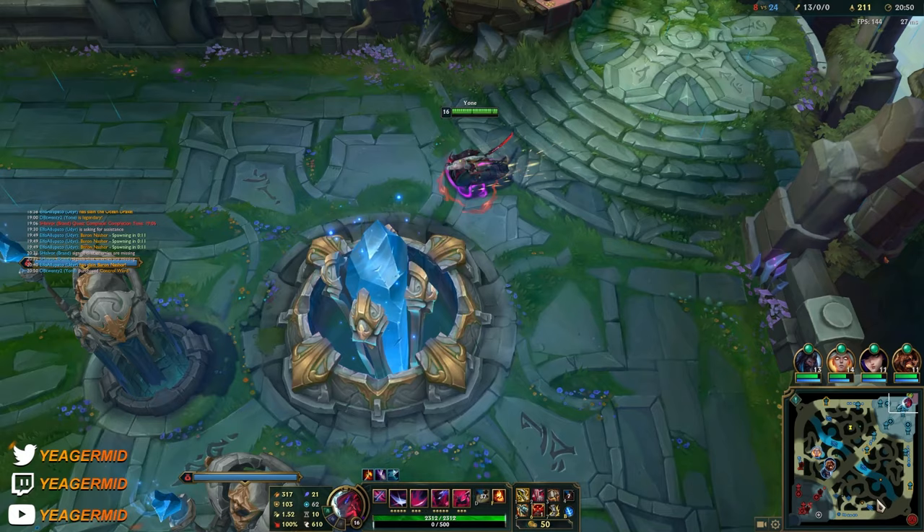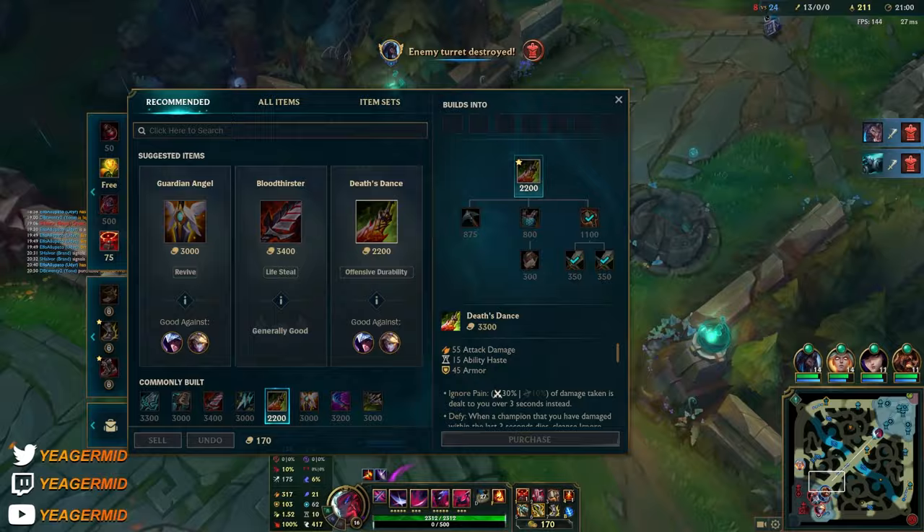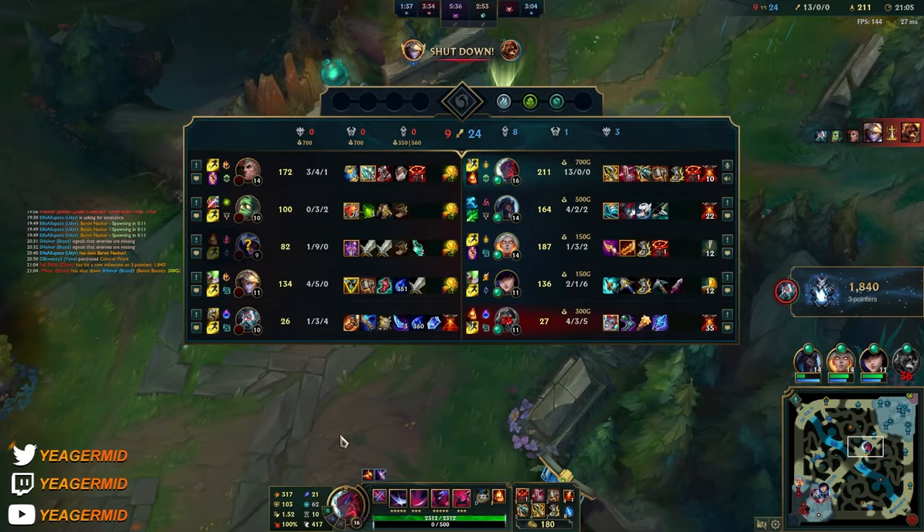Sterak's is really great for anti-burst and unlike Guardian Angel it does not have a cooldown on the passive - Guardian Angel procs once and then goes on a 300-second cooldown. But Guardian Angel can be really insane, especially when you're sitting on a massive bounty.